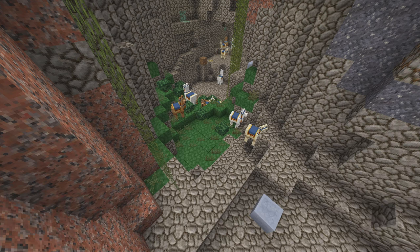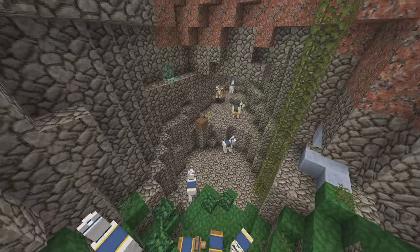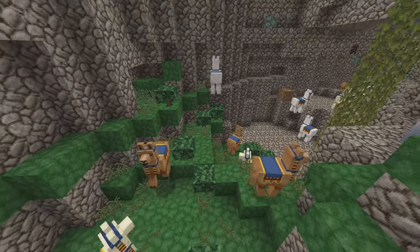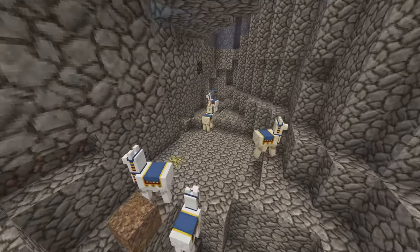What in the world is going on down here? What is this, a congregation of camels? No, wait, camels are in 1.20. These are llamas, and these are called a caravan. What group of animals is called a congregation? If you know what group of animals a congregation is called, let me know down in the comments.